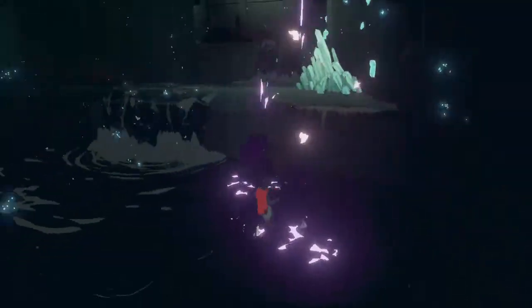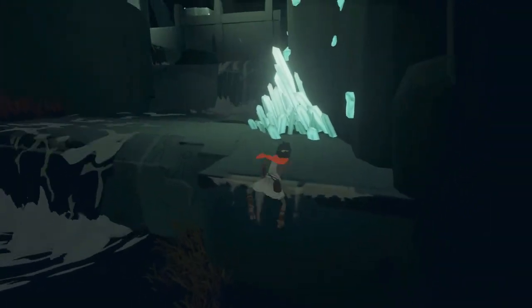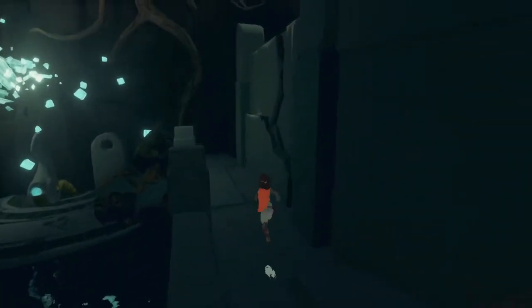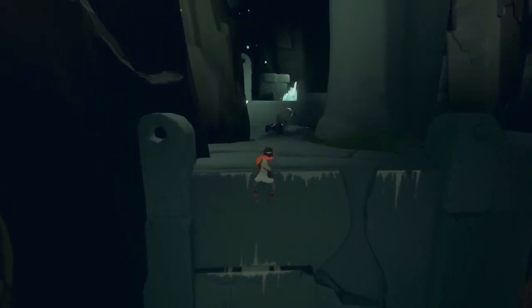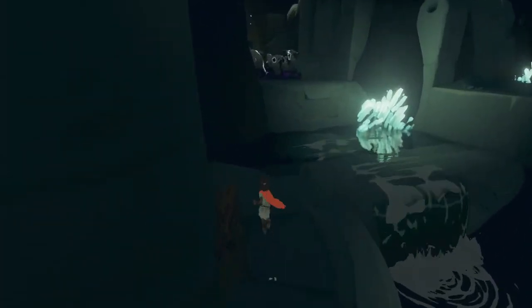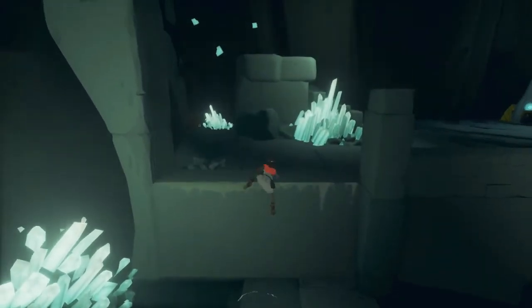The rest of them should not serve much of a threat at all. We're basically going to make our way out of these caverns. A lot of what we're doing now we're just going to be backtracking later on, so get used to these locations because you're going to see them again in the near future. When you climb up here, run ring-around-the-rosie around this pillar to evade that guy and then jump up to the ledge.